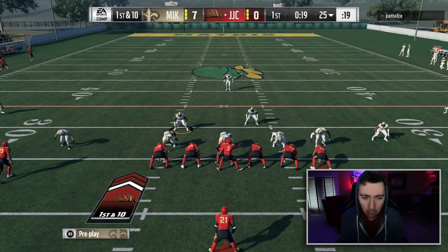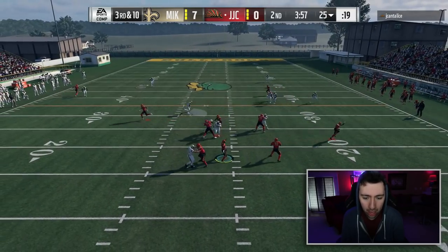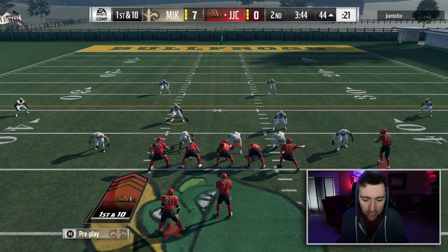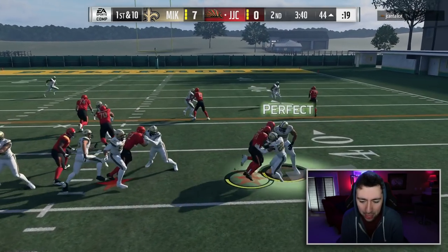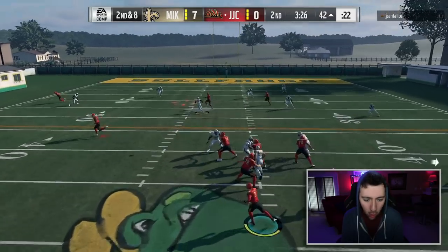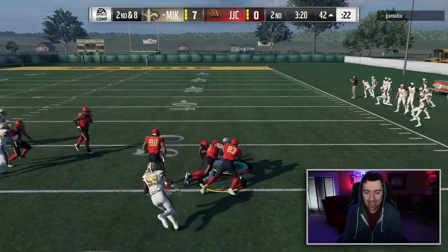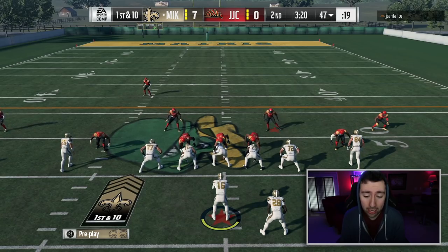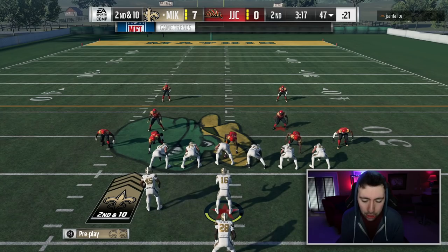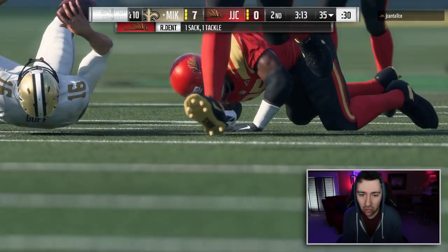Down seven to zero, the opponent still goes with runs and play action. Cover two gets absolutely torched — my bad on the zone. I force him to audible to a run and stop it. Then I fake coverage and get the interception — Reddick nearly takes it to the house but we get caught. We've literally just run screen plays every single time and I'm waiting until he catches on.